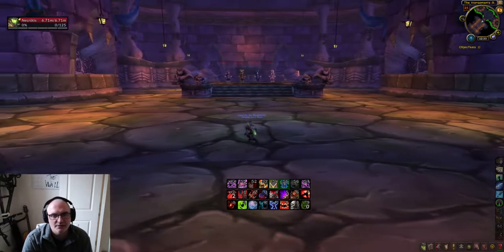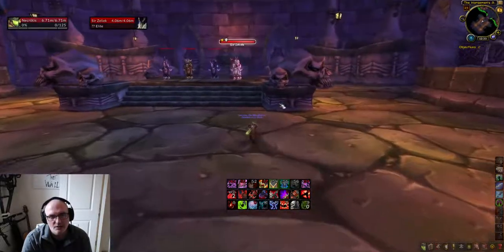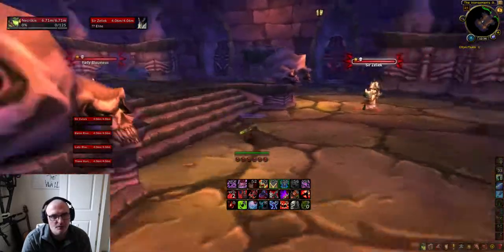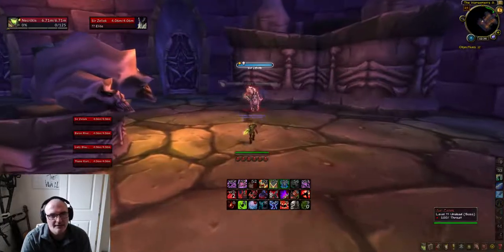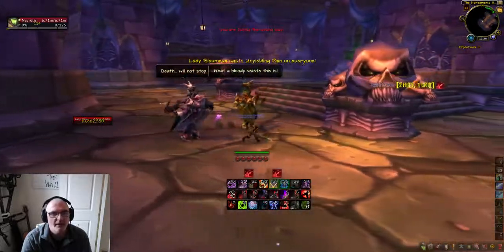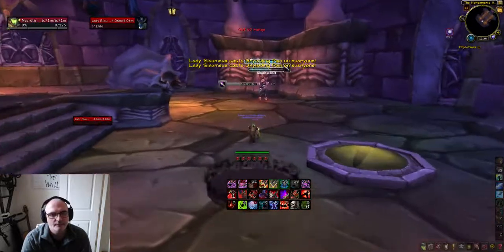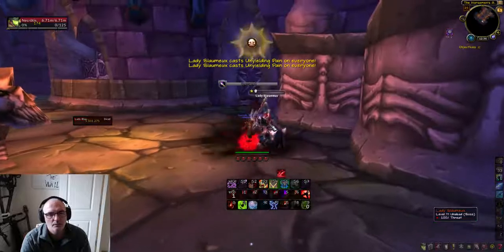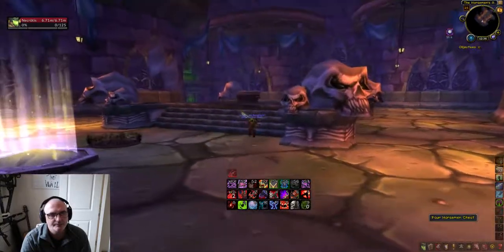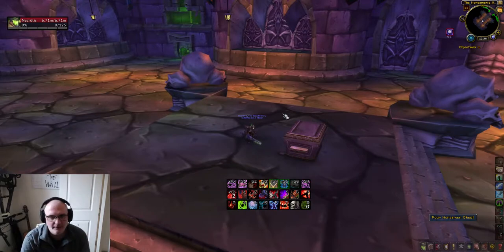Be careful not to bug this encounter out — it's quite easy to do. Don't just run in and kill them all. Pull one of them and let them all split up to their corners. Kill Zeliac first — just take your time, no rush. The other two will then automatically come over, leaving Lady Blaumeux to kill last. Run over and one-shot her. Make sure all four horsemen are down, then run to the middle where there'll be a big pot of loot.